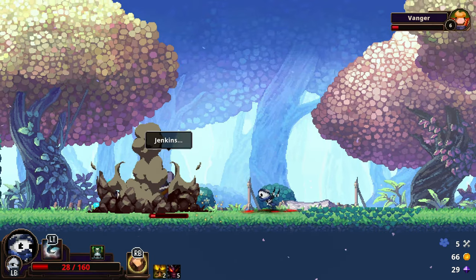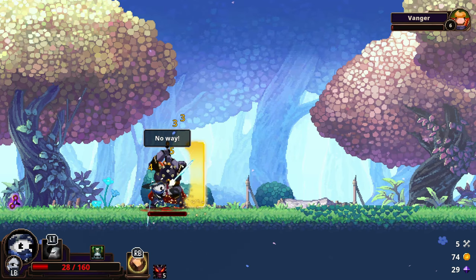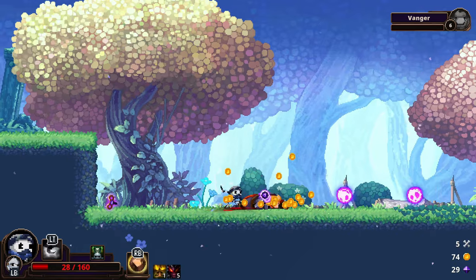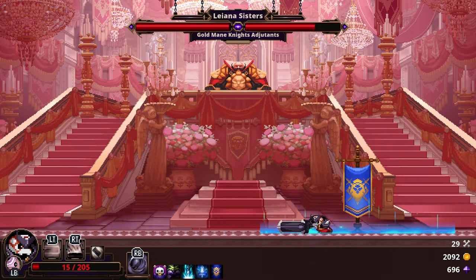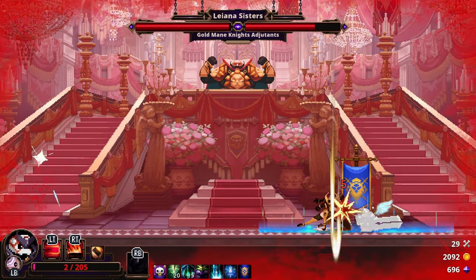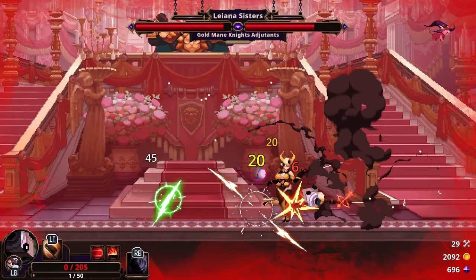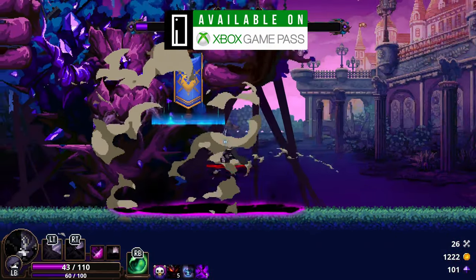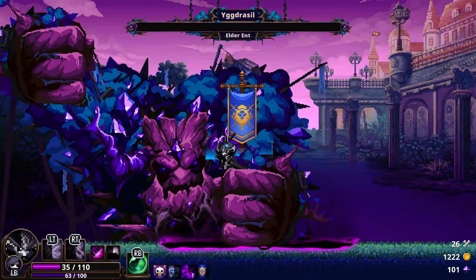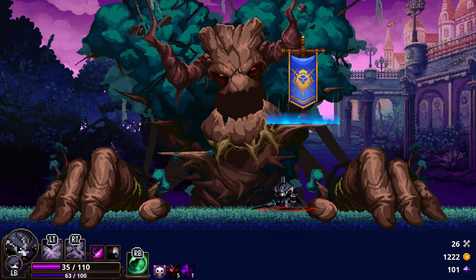In conclusion, Skull the Hero Slayer has been a pleasant surprise for me. It's charming, it plays really well, and it has legs. The devs understand what makes roguelites so popular — that one-more-run mentality, where those runs aren't too long, feature a lot of variety that you have a little bit of control over, and they just feel good to play. As this is finally on Game Pass, it is an easy recommendation no matter where you like to play. Unlike Indiana Jones fans, this is one skull you should not avoid.